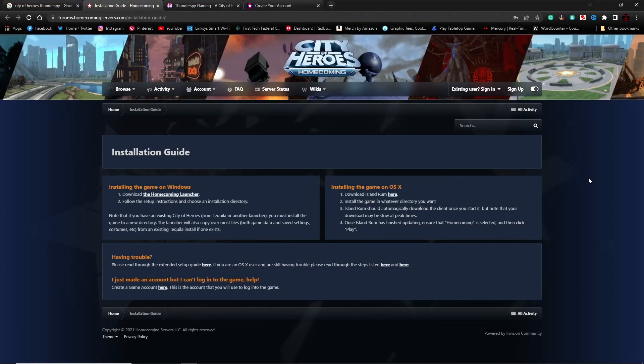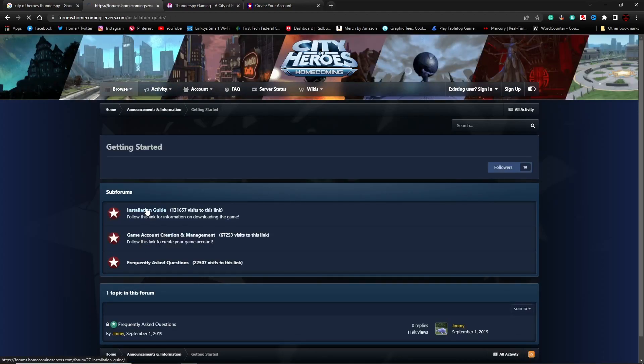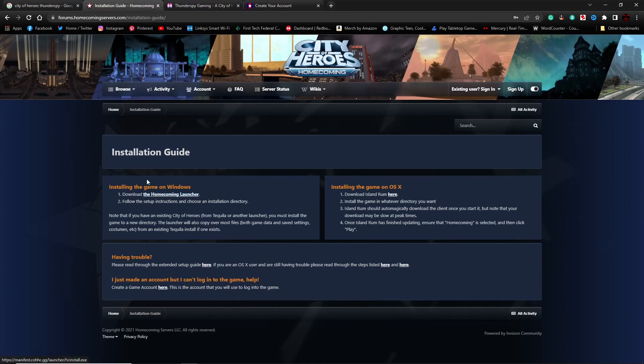First off, let's start off with Homecoming. Homecoming just has the forums and here's the Homecoming website right here. What you'll want to do is click on Getting Started, go to the installation guide, and click on if you're on Windows, click on this left side where it says Homecoming Launcher. If you're on Mac, you click there and then you install it.